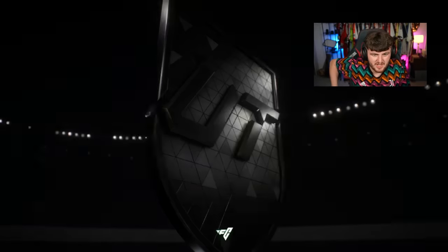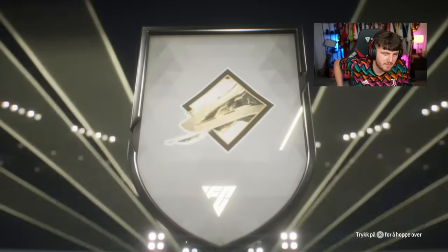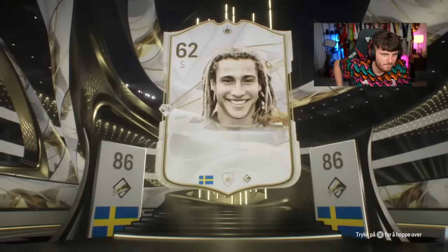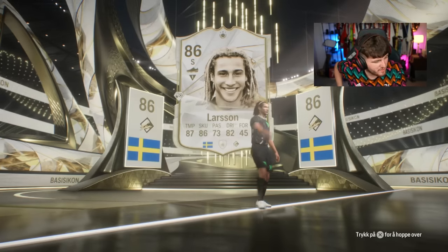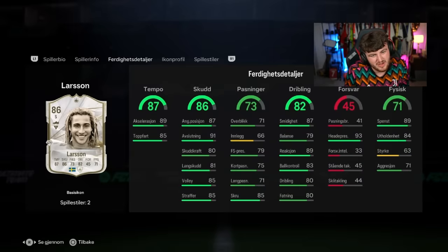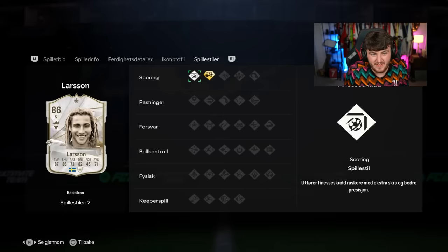Next icon pack. Who is going to be in this pack? It's going to be Sweden. Might be our first proper stinker of the day, to be honest. It's Larsson. Is he the card everyone wants? No, absolutely not. But his stats actually look pretty okay. The three-star skills is a bit of a letdown, but pace is good, shooting's really good, dribbling's good, physical's really good, heading's solid. I don't think it's that bad.